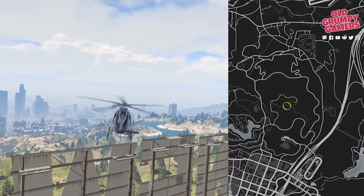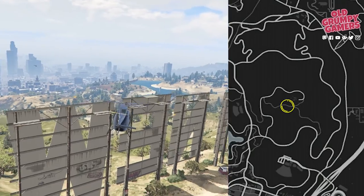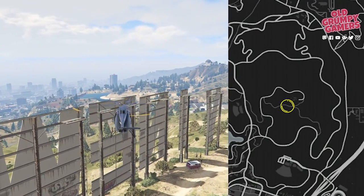Heading to the Vinewood side next — we'll find this one at the top of the eye. Rockstar have made it easy by adding a ladder to the side of it as well.